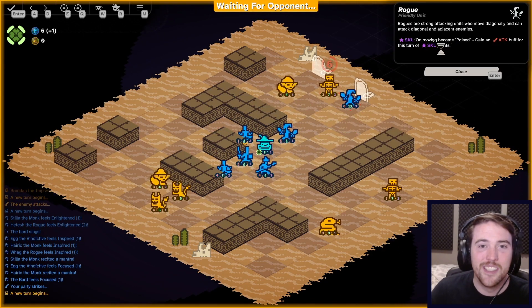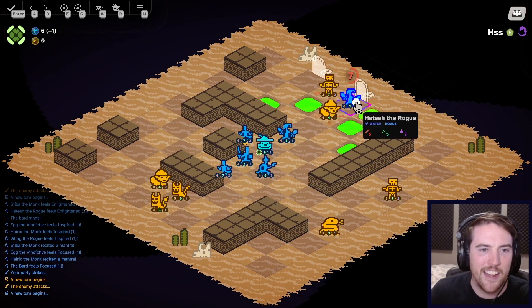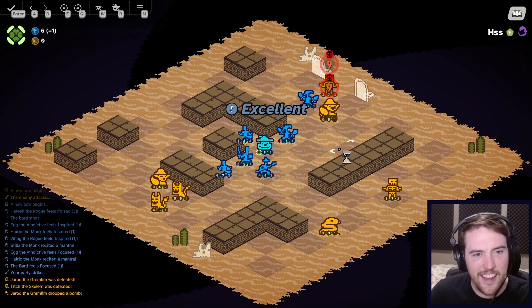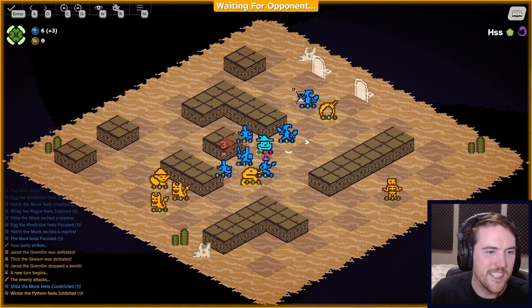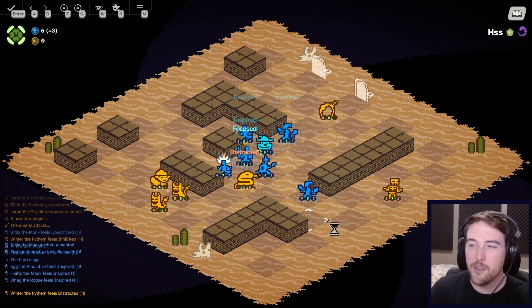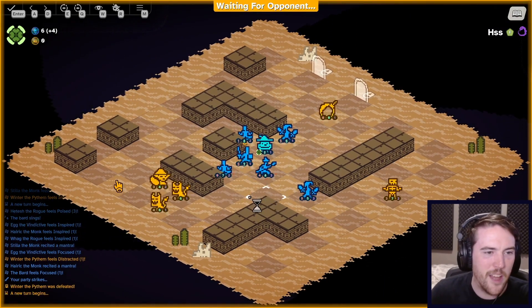It doesn't count as him moving apparently, so he doesn't get poised — I wasn't sure about that, good to know. I move him there, he'll get his poise. And then I need to bail because that guy's going to drop a bomb. If that snake remained, I would have slithered my way right up against him. Dealt with regardless.